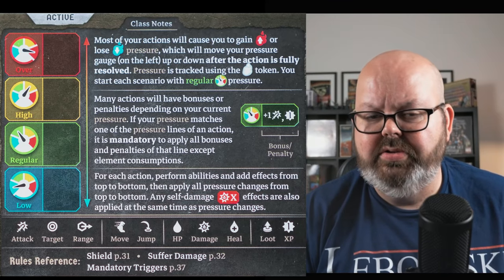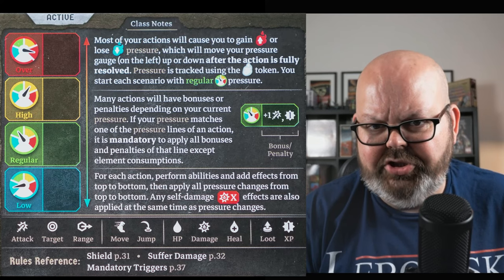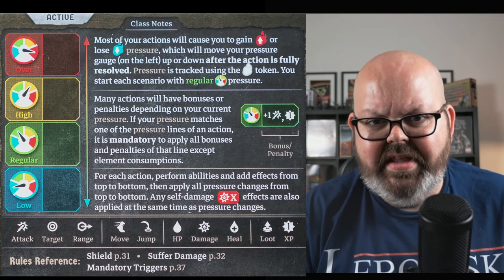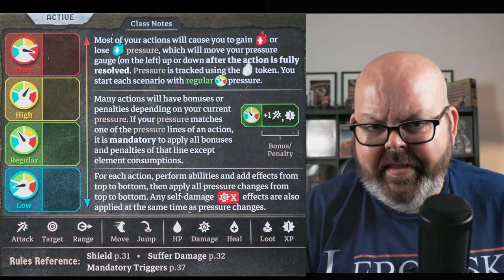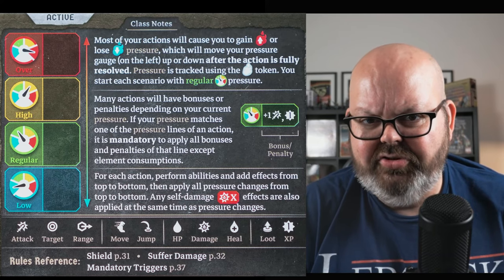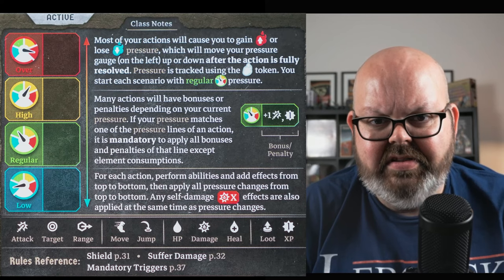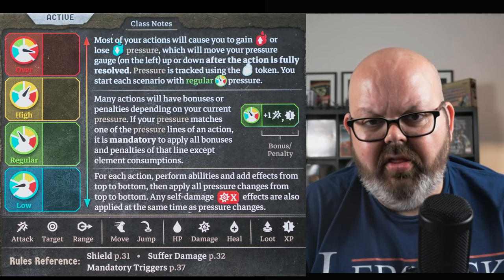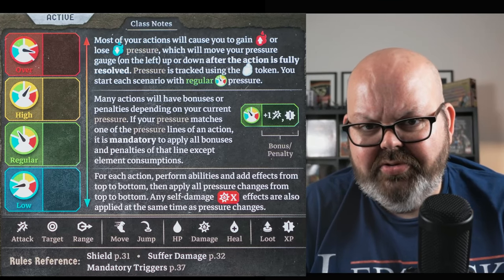You have a pressure gauge on your character card. You start every scenario in the green portion. As you perform abilities, they may cause you to raise or lower your pressure — always after that action completes. Many of your cards have different effects depending on what pressure level you're at, with bonuses and penalties associated with that level. You must perform all bonuses or penalties for whatever pressure level you're at. Importantly, if an ability causes your pressure to go down, that doesn't mean you get to use another line of bonuses. The only non-mandatory items in those lines are element consumptions.